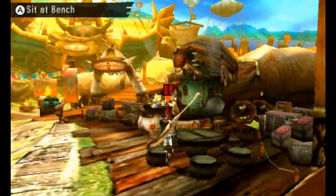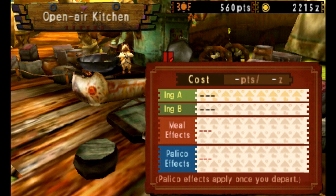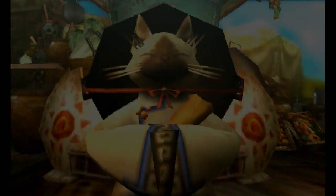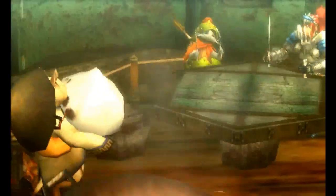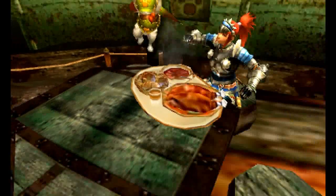Without further ado, let's go to the cook cat and always eat before you go into battle. We'll have moss pork and crust bread — that'll give us a nice little attack boost. You get to scarf up this food quite happily and the cat does the cooking, which will serve the purpose of increasing our attack so we can unleash more powerful blows.